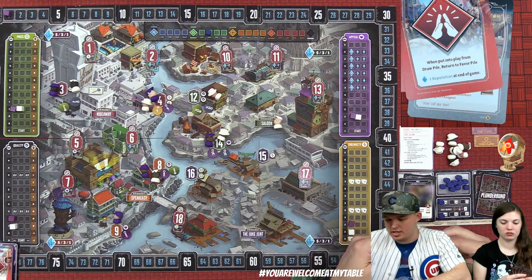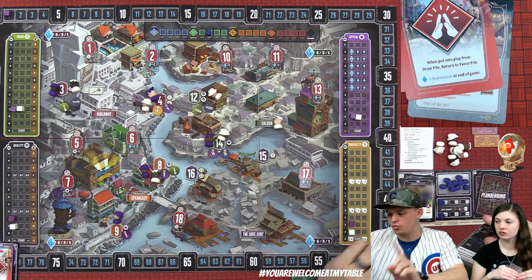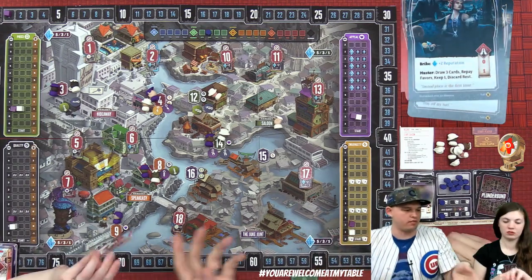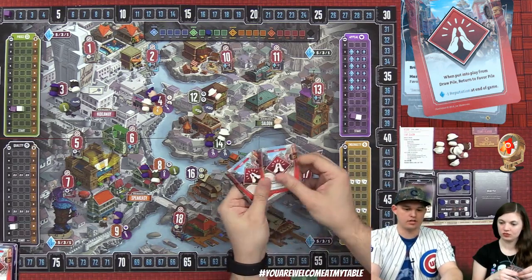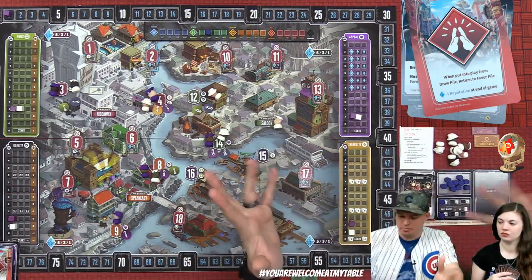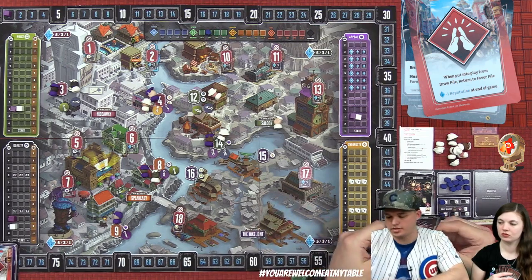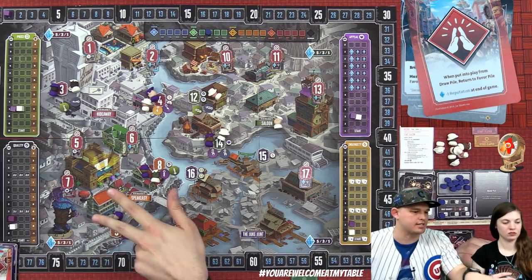Lizzie activates the guild leader, gives one favor, draws three, repays favors, keeps one. She discards the mad scientist, but it was worth it to get rid of all those favors. She then takes two favors to go up both on price and quality.